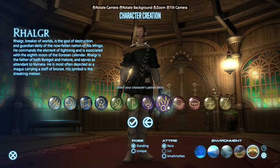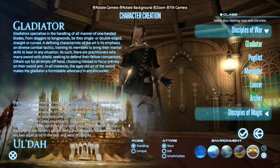Rhalgr, a breaker of worlds, is the god of destruction and guardian deity of the now fallen nation of Ala Mhigo. He commands the element of lightning and is associated with the eighth moon of the Eorzean calendar. Rhalgr is the father of both Byregot and Halone, and serves as a tenant to Nymeia. He is most often depicted as a magus carrying a staff of bronze. His symbol is the streaking meteor. Confirm that.